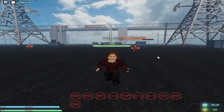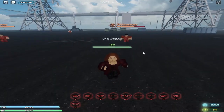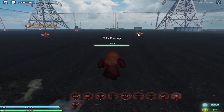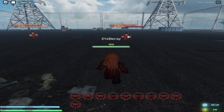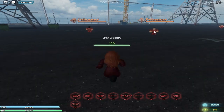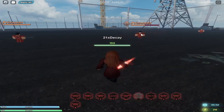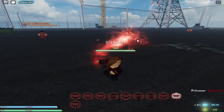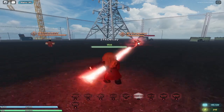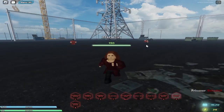Her next attack is called Energy Blast. Hold R or just press R and aim with your mouse — both work. This is one of her good fast-speed attacks; the cooldown is noticeable but not too bad. You can mix it with the Energy Bolt left-click attack to deal damage more quickly.